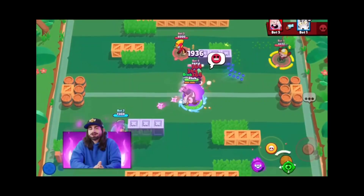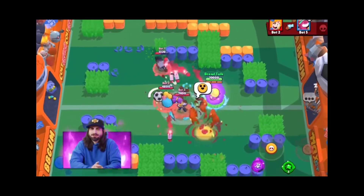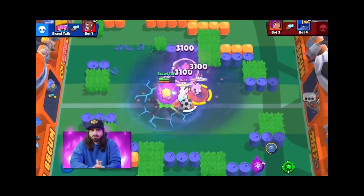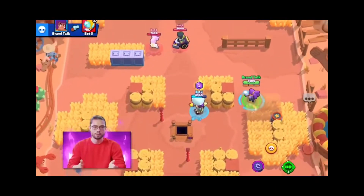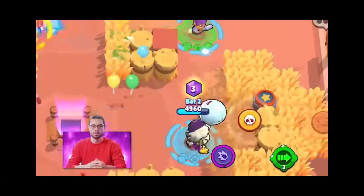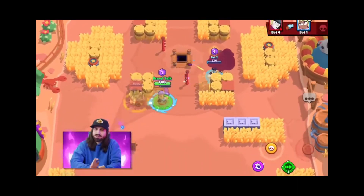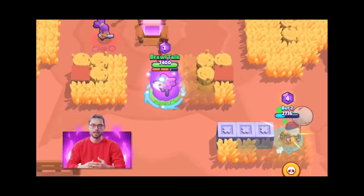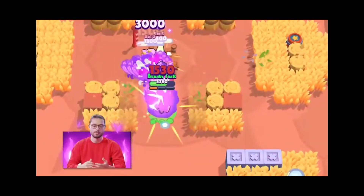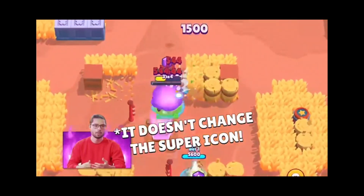Hypercharge makes your super attack more powerful and your Brawler generally stronger, but it's only for a short while. To get your Brawler hypercharged, you have to fill another bar in battle that appears around the new hypercharge button. Anything that normally charges the super also charges the hypercharge bar, but takes longer. Once your hypercharge is up, you just press the hypercharge button to activate it, which will set your Brawler in flames and also change the super icon.